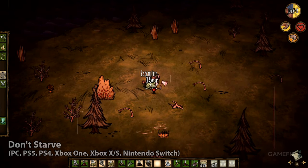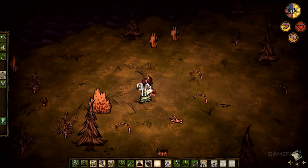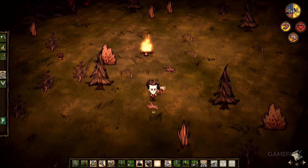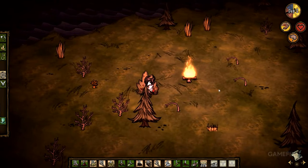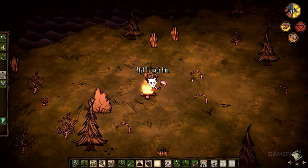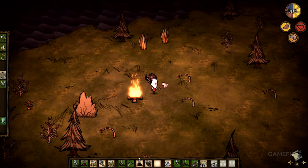Don't Starve is another game on this list that's been around for quite a few years now, so chances are you already know about this survival game. Players step into the role of a scientist named Wilson, who gets plopped down into a random world where you're simply forced into surviving. This means exploring the map for valuable resources, gathering items, and hoping that nothing results in your untimely death. Hostile enemies can pop up, and the darkness itself proves to hurt Wilson without a light source.